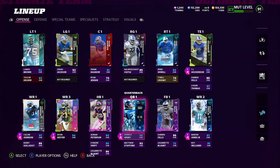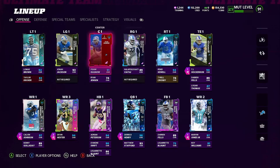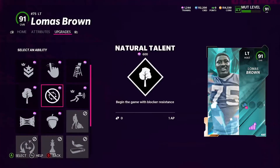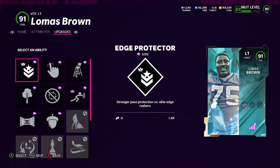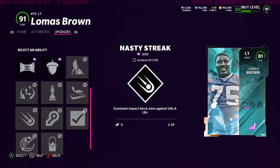On the offensive side of the ball I run 13 out of 14 AP. On your tackles I definitely suggest you get Edge Protector — it's one AP, and for somebody who has elite pass rushing abilities it'll slow them down so they won't instantly come through. The only other ability I run on my O-line is Identifier, which I put on the center because the AP is cheaper. Nasty Streak I don't think works as OP as it used to.